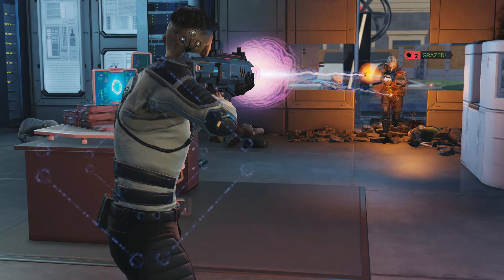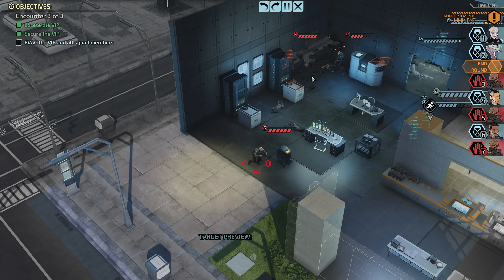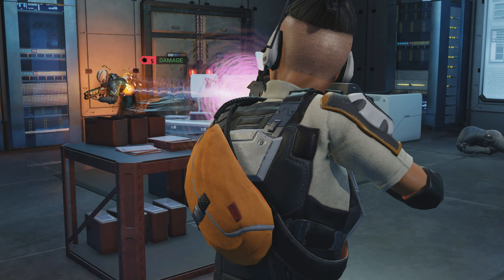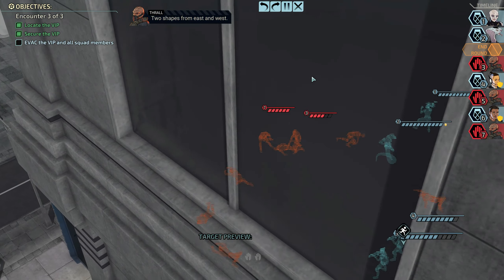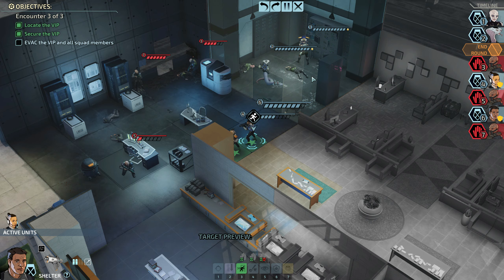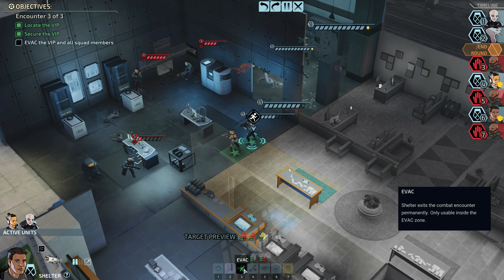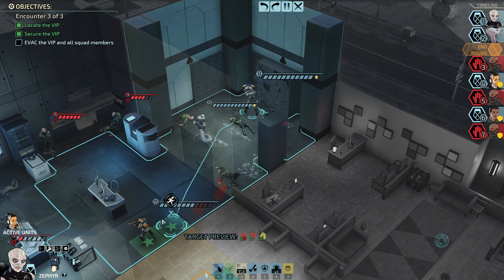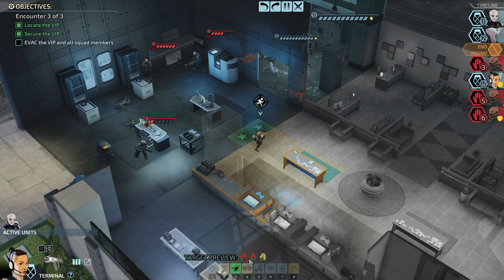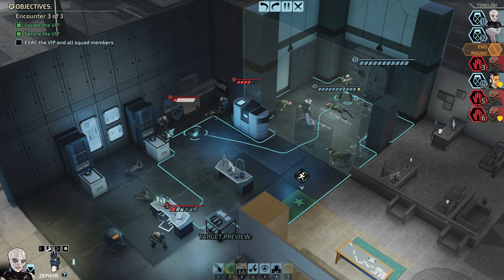They're the only actions that can be taken off-turn that I've found so far. We've got two squad members on overwatch, so let's let them get their shots off. When I first did this I thought I made a terrible mistake and wouldn't actually be able to evac my squad this turn, but even though it's Zephyr's go, I can still select both Shelter and Terminal and have them evac and leave the mission.